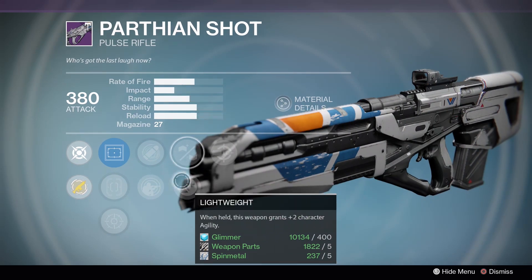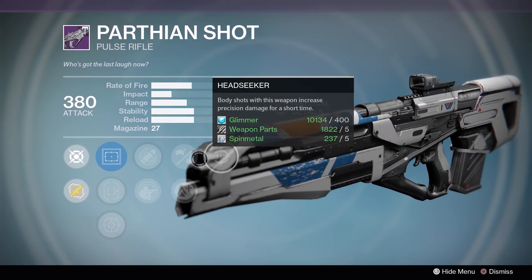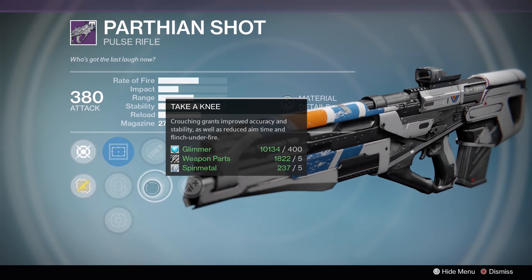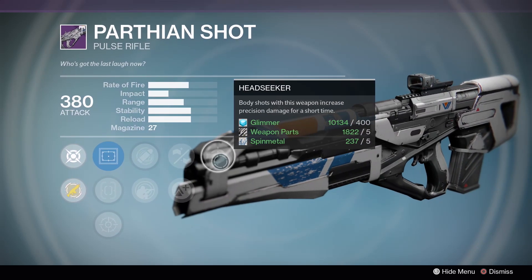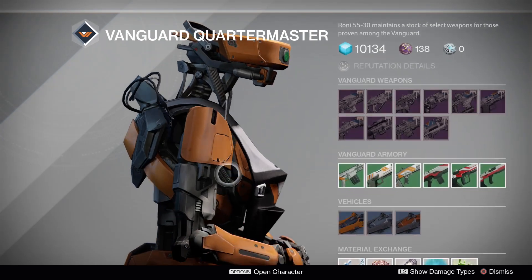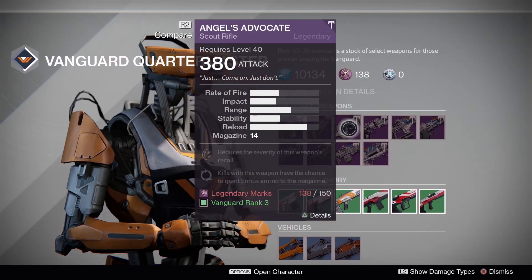Parthian Shot - nothing of use on this one. We have Headseeker, Smallbore, Lightweight, Eye of the Storm, Take a Knee. Take a Knee is nice, but nothing else on this is worthwhile. That's a bad pulse rifle right there.